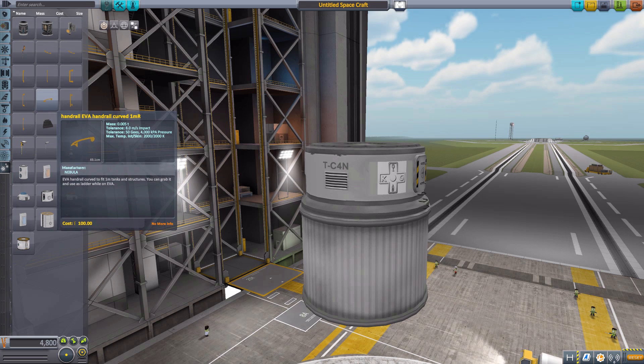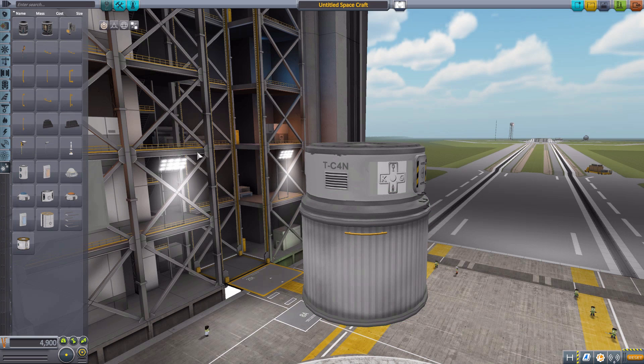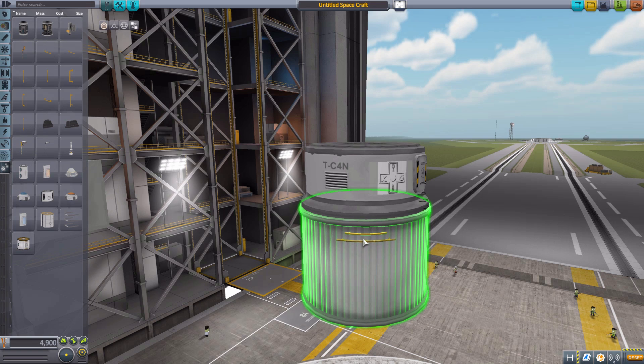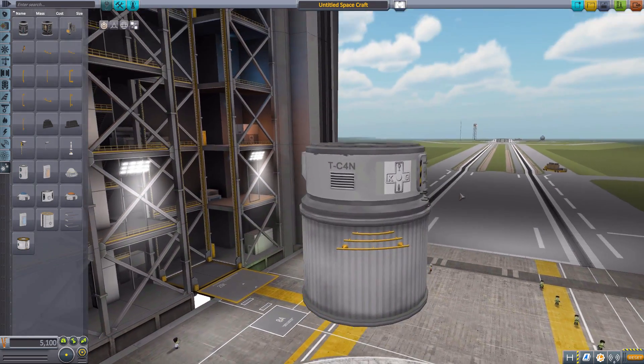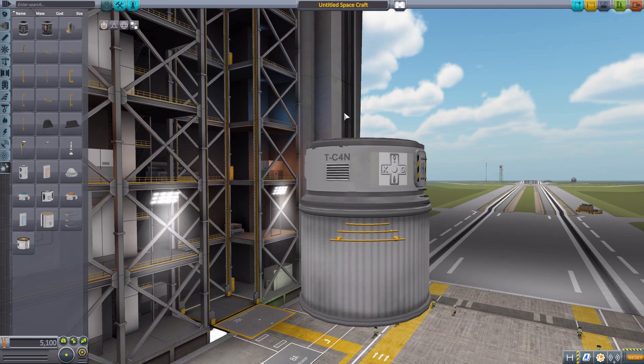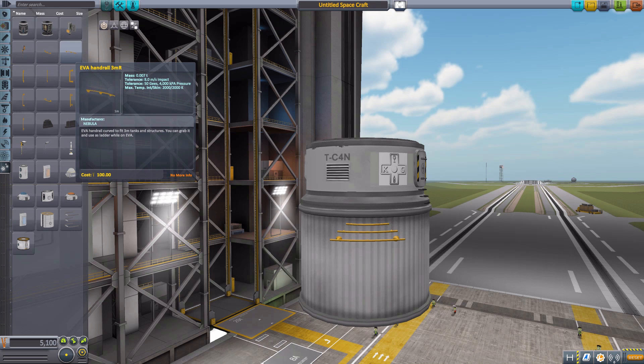Let's start off by looking at the curved handrails, which I think are my favorite parts. They come in three different sizes: we have the curved 1MR handrail, the 2MR, and the 3MR. As you can see, they're all curved and fit quite nicely on the exterior of this fuel tank. The purpose of these things is to go all the way around the fuel tank, command pod, or whatever part you have.